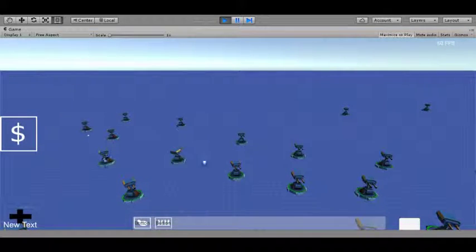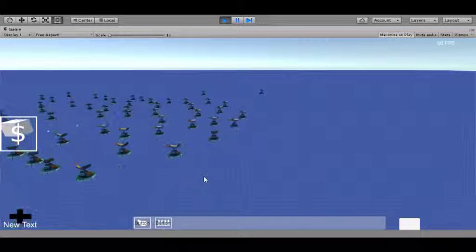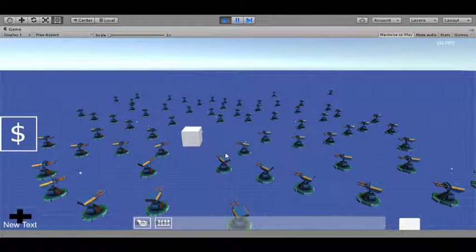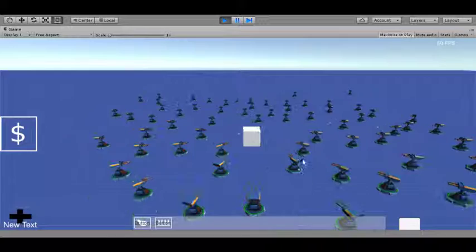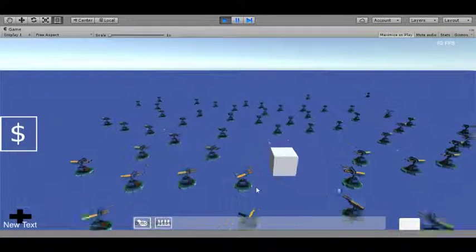In this system I went away from that and it actually turned out really really well. These are actual physical bullets — they're pooled, yes — and they are doing OnTrigger enter, so every single time one of these bullets hits something it does OnTrigger enter and compares a tag. But the actual turret itself, the only thing it's worrying about is just shooting at the target. That's the only update it's running — a single update.